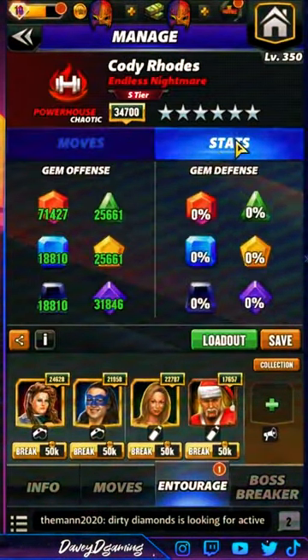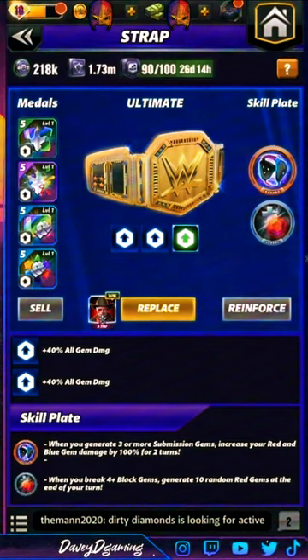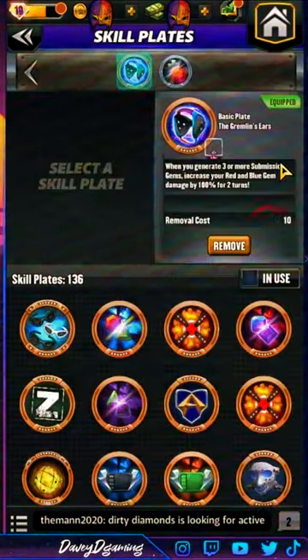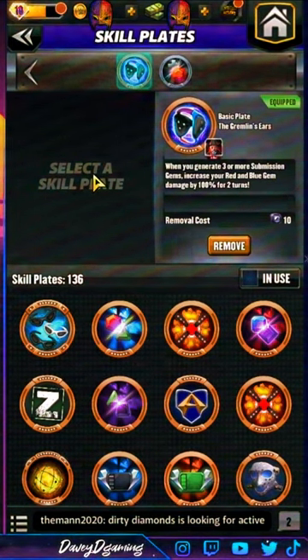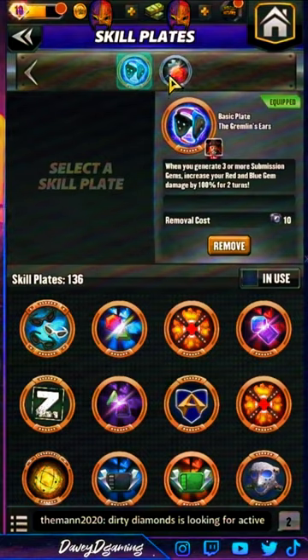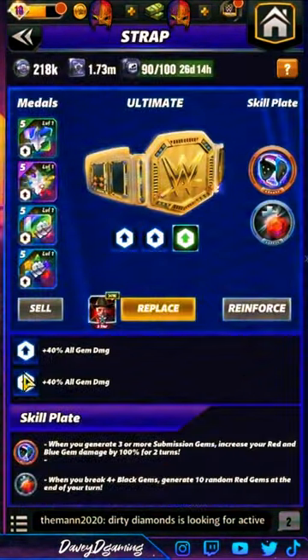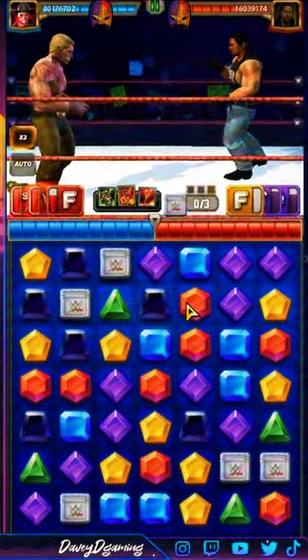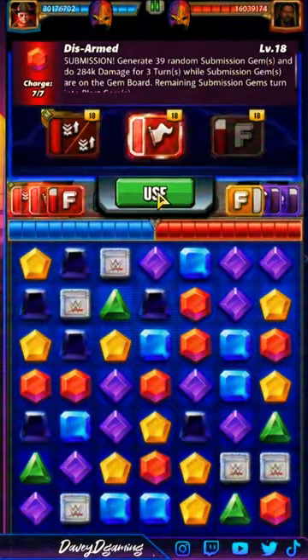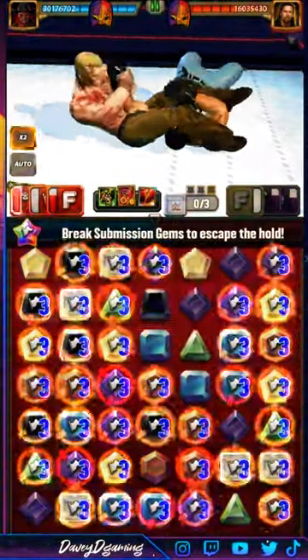Right now red gems are doing 71k. I'm gonna try to get my health beneath 75% to show what that Hardcore move looks like. It would be remiss of me not to mention the Gremlin plate — whenever you generate three or more submission gems, increase your red and blue gem damage by 100% for two turns. And this move: if you break black gems, create 10 random red gems at the end of the turn. Red gems are doing 96k — let's see what damage we get on the Gremlin plate's own merit.